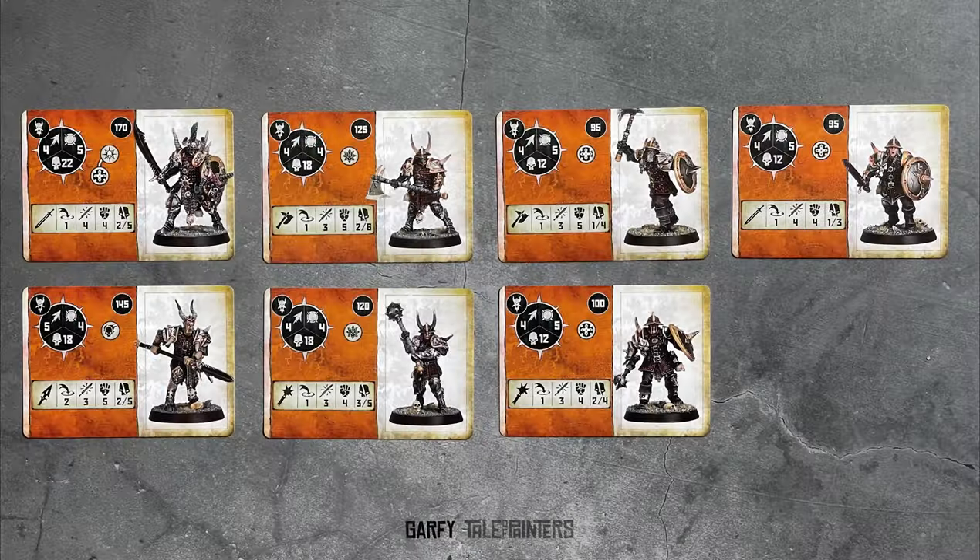Whilst the warband is small due to its increased points cost, each model is tough and robust with better wounds and toughness than your average fighter. The Decuriarch and the Hornshields are toughness 5, whilst the rest of the warband is still a mighty toughness 4.